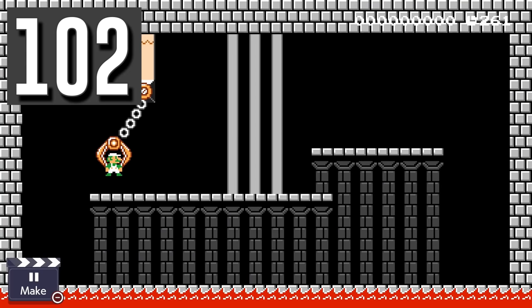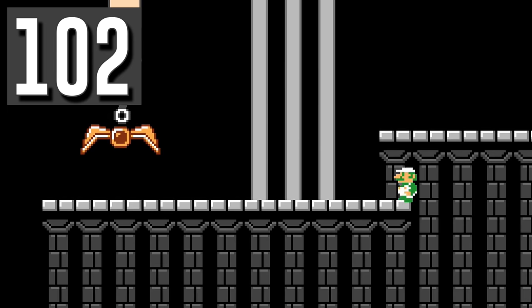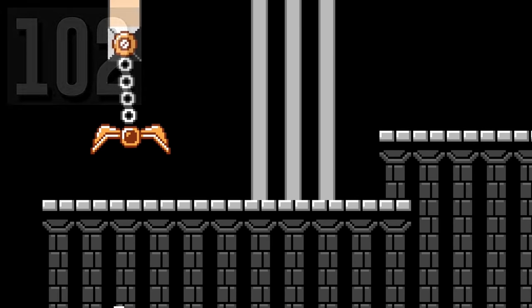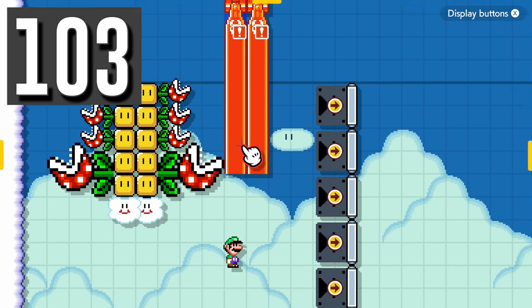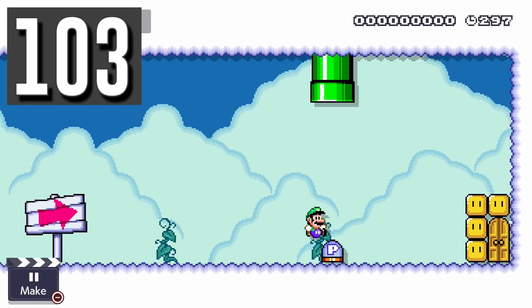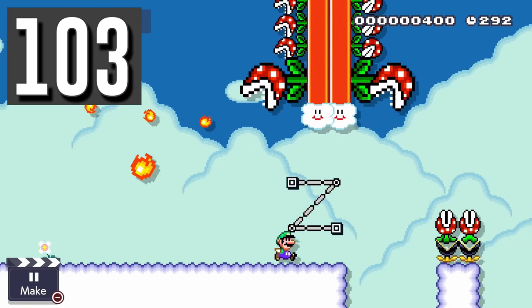Myth: Claws will always grab Luigi if he's one tile below them. Busted. Small Luigi can actually slide underneath the claw and not be grabbed. Myth: Sideways piranha plants cannot attach to bullet blasters. Busted. You can attach the sideways piranha plants to blocks overlapping with bullet blasters and then have Luigi activate a P-switch before entering the zone to attach them.